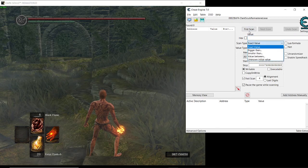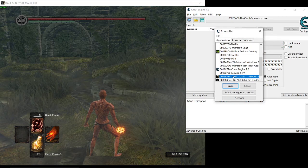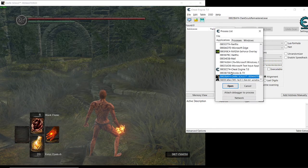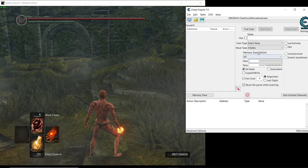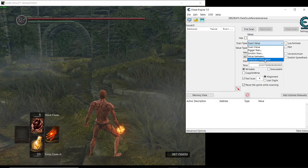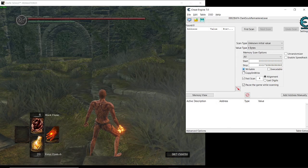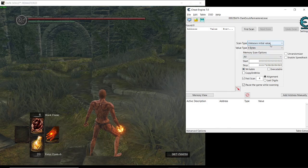What we'll do is go here and attach Cheat Engine to our game — Dark Souls Remastered — then open it and select 'Unknown Initial Value'. But before we do that, you have to make sure that you enable Writable here; just check it twice so it becomes a block like this. Then go search for Unknown Initial Value and hit First Scan.